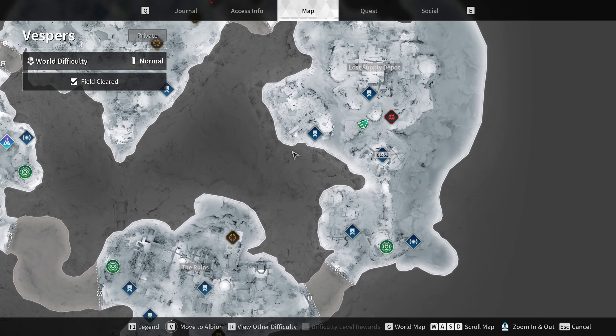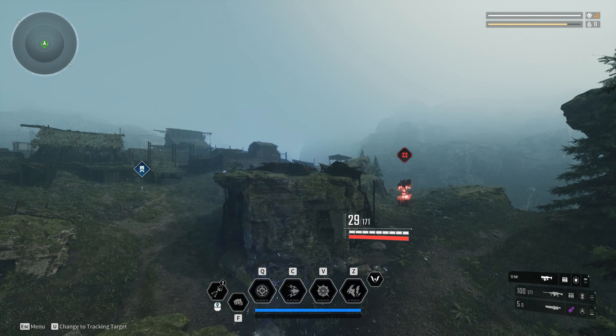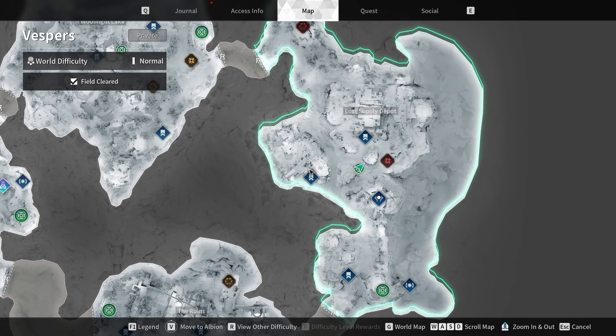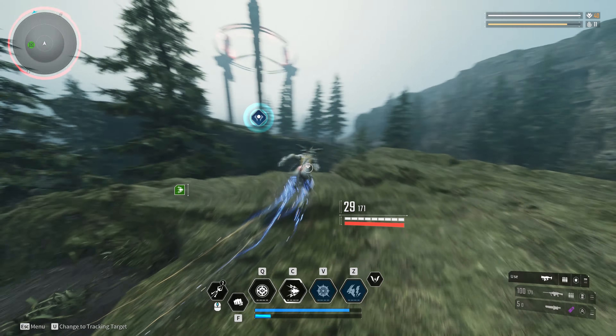If you find yourself trying to attempt an outpost mission that is currently on a timer, you can teleport to any other location within the same zone as long as it's a separate instance and teleport back. If available, it will push you to another instance where the timer might be different. You might end up in another instance where the timer is locked, but just keep teleporting until you find an open one. It's still much quicker than waiting 5 minutes.